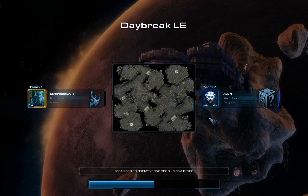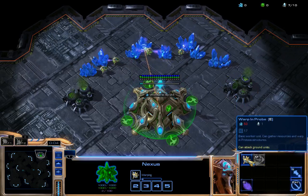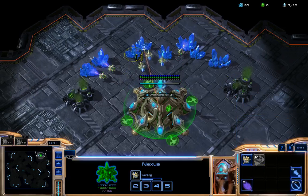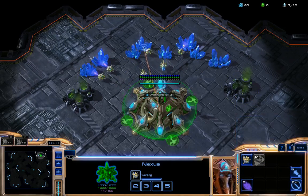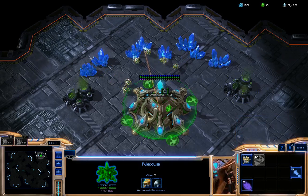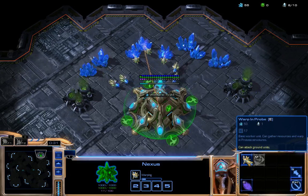So here I am. I'm going against a random player who is on very easy, so it will be very simple to destroy him. As always, I have a Nexus — it's very much like a Command Center for Terrans. I can just build more and more Probes.